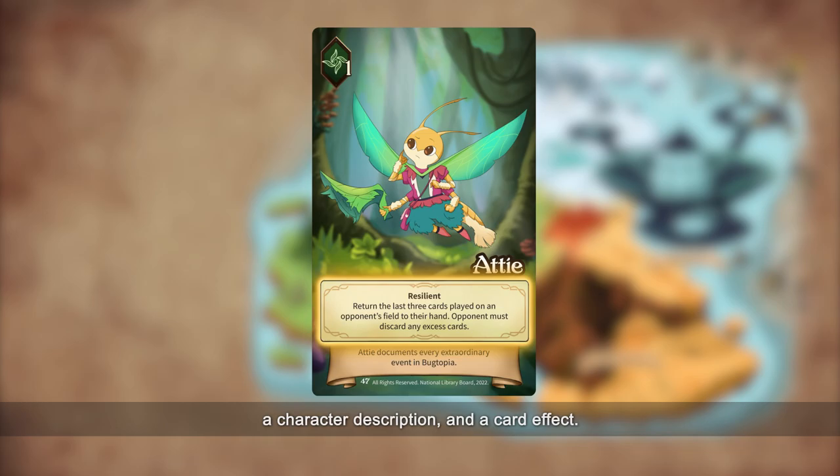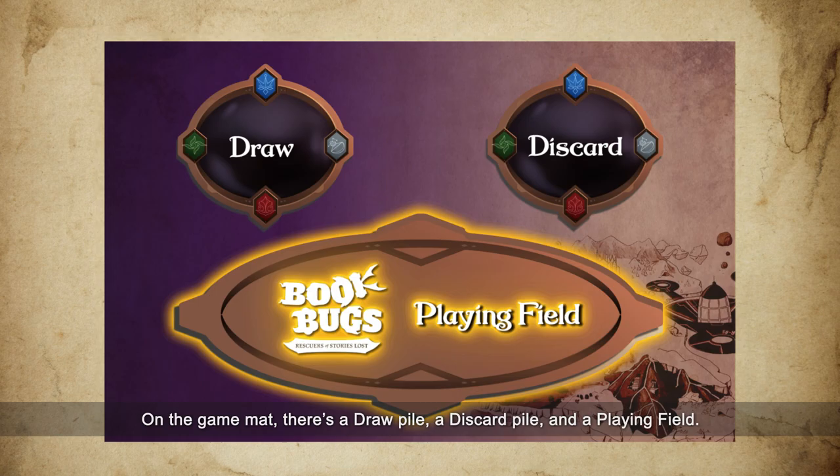On the game mat, there's a draw pile, a discard pile, and a playing field. Let's dive into a game.